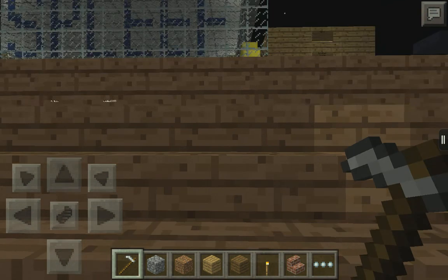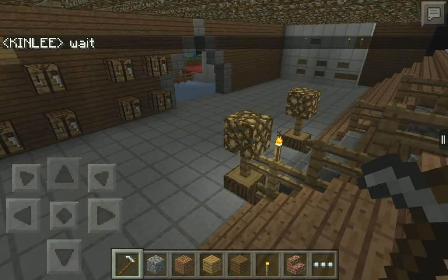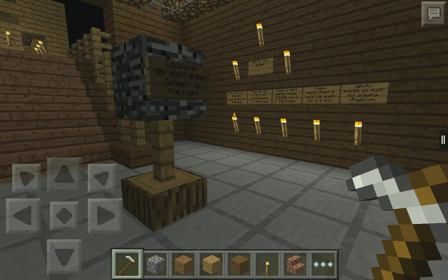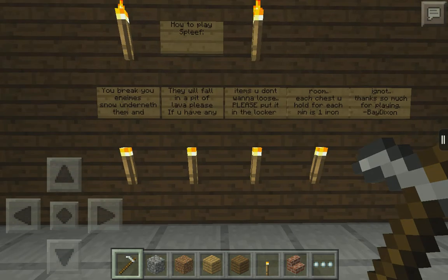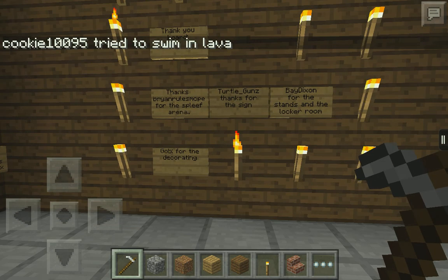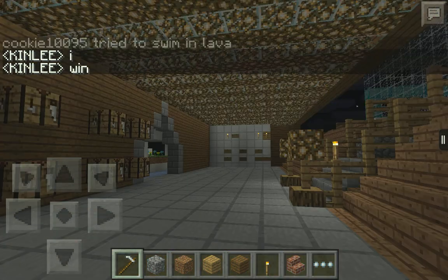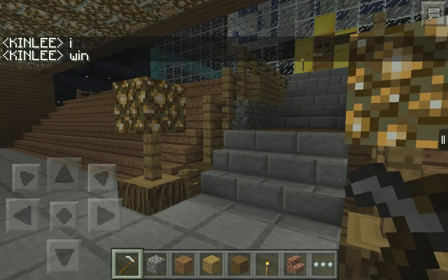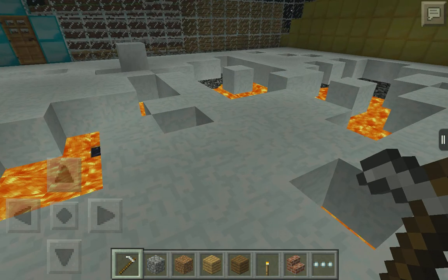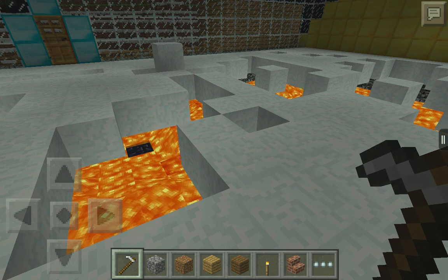They also have a locker room where you can get your gear and stuff. There's crafting so you can craft, and if you don't know how to place snow it shows you here. Here are the leaderboard boards and yeah, they spelled my name wrong, but the winners — kindly — I give you credit for winning. Hope you win, peace out guys, please like and subscribe if you haven't — bye!